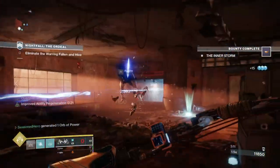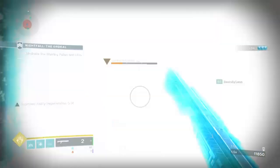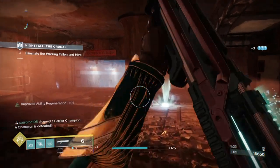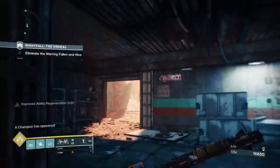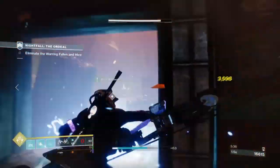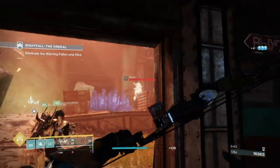The build involves the use of Crown of Tempest and Trinity Ghoul, which is a common loadout that many players use when they want a crowd control setup that is easy to use and master. Just having the two exotics is literally all you need to be effective. But I've decided to experiment further by combining the use of Elemental Wells to see how much better the build can be — and let me tell you, this build is nuts in the right environment.